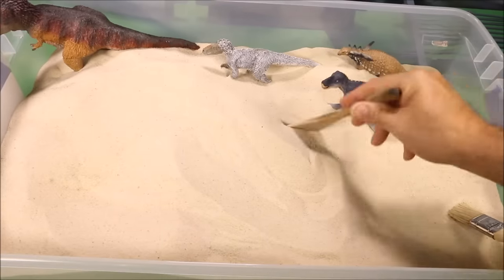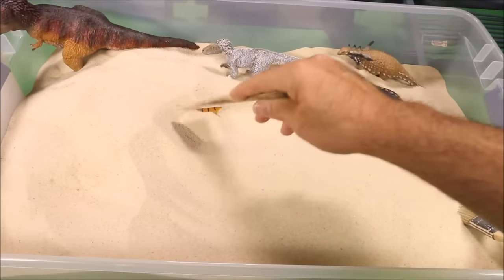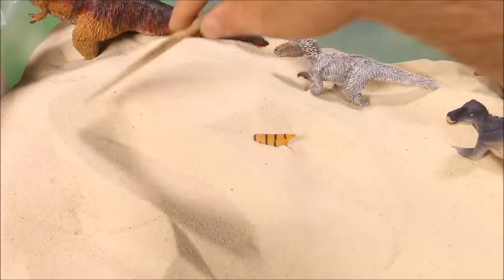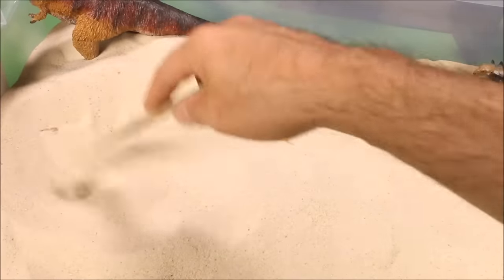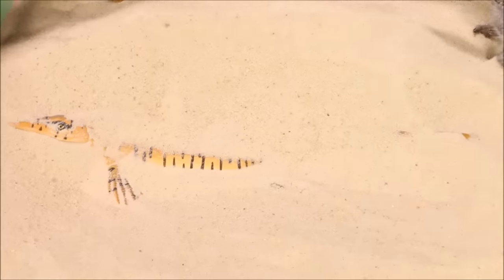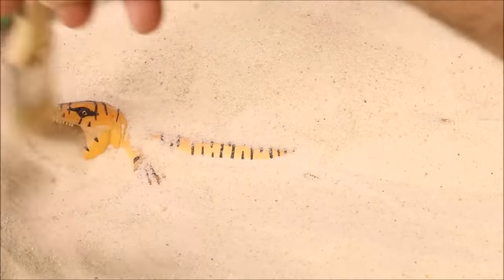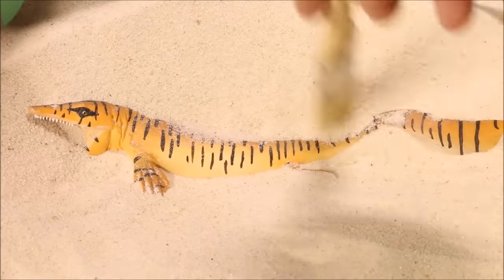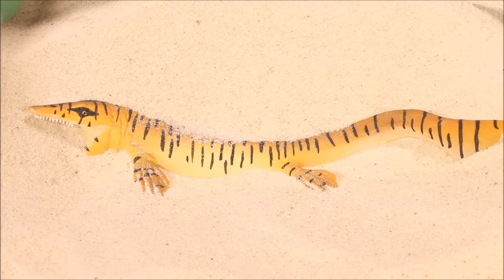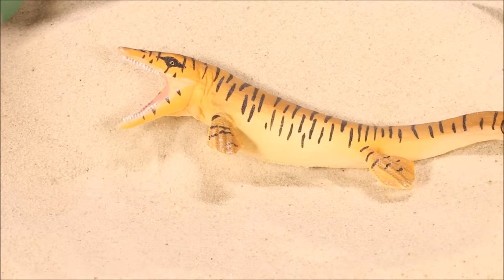Let's keep looking. Anything else here? Oh, wow, we have something here — what is that? It's got like yellow and black stripes on it. It's a long one — check that out. It's got one evil-looking head. Can you guys already guess what this is? You are correct — it's a Tylosaurus! That is part of the Mosasaurus family.